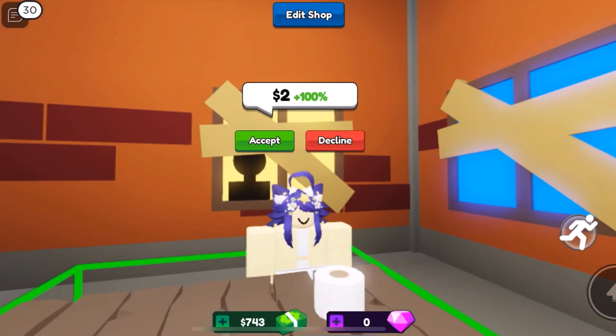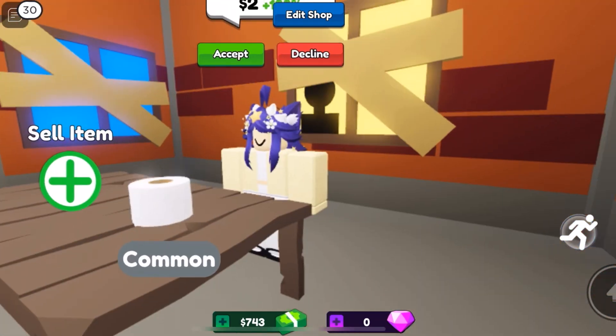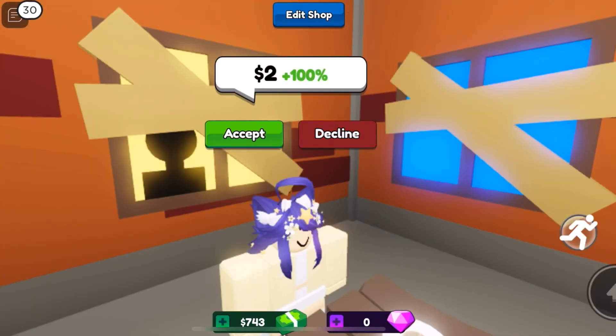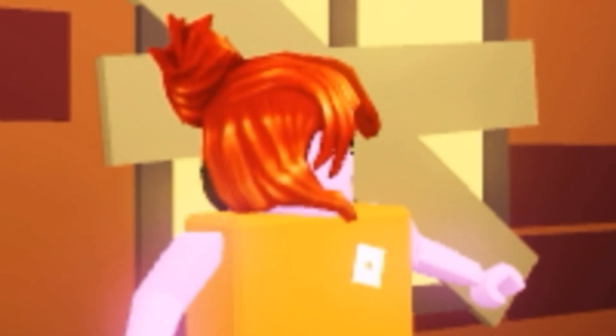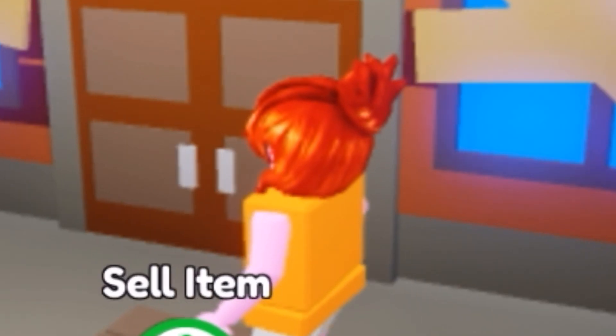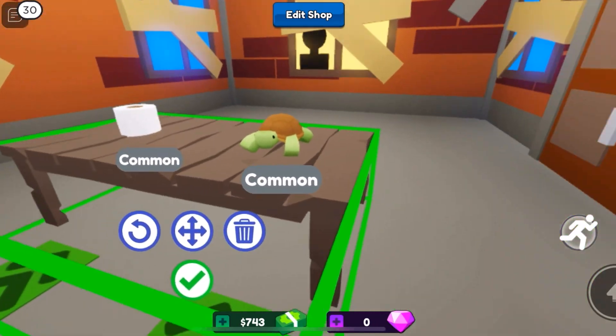Hello, friends. You want my toilet paper for only two dollars? Are you insane? I'm sorry, miss, I might have to decline you. The staff are so rude. Yeah, I'm the only staff here. I'm gonna sell another item — it's gonna be called turtle. Does anybody want my turtle?